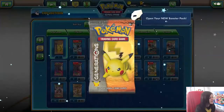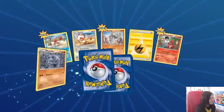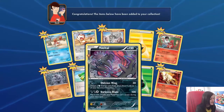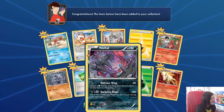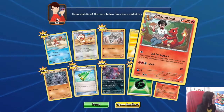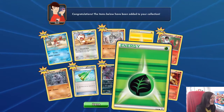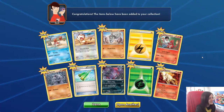Our second pack for the day. We have a Rapidash — it's not a shiny, number 15. We have the Yveltal Radiant Collection, number 16, which is something I didn't think they'd put in the Radiant Collection. And obviously a Charmeleon as well, telling a nice picture story — we like those on the channel. Two more Energies, and that is a reverse leaf grass energy. Enough of the Energy cards.